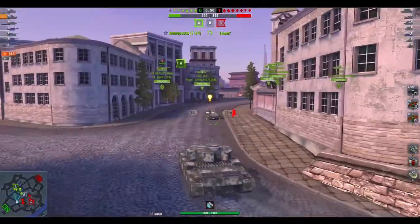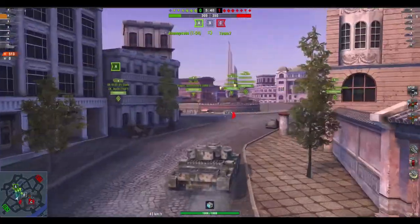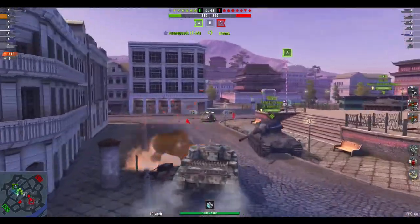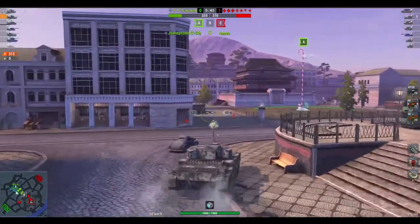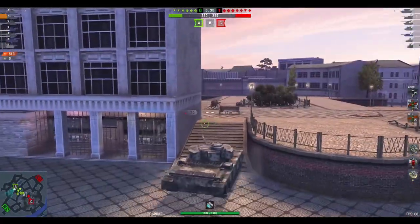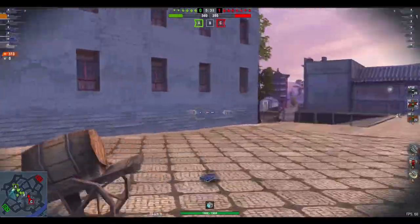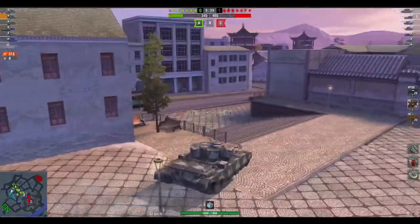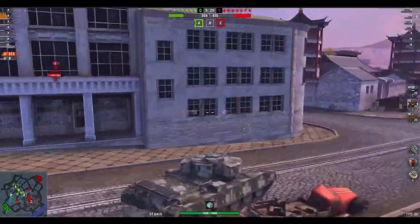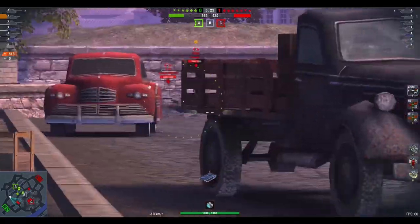I am out. We've got no support. The T-54 is down — he got absolutely annihilated. So I'm running away, going to reset my camo. I'm going past one of our heavies who decided to go to the A cap. Okay, they took the A cap — kudos to them. But I'm getting out of dodge and now I'm going to move and rotate my way back to where I just was. This hopefully will take them by surprise.